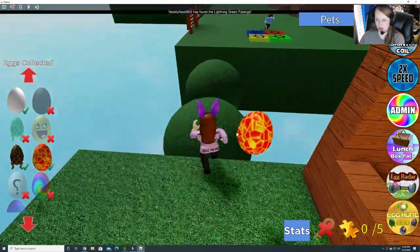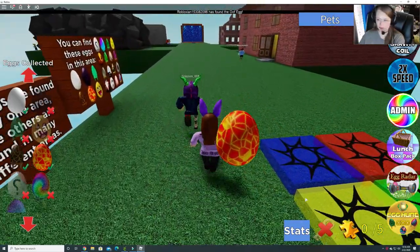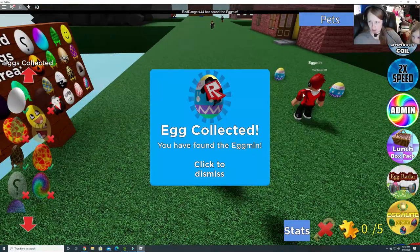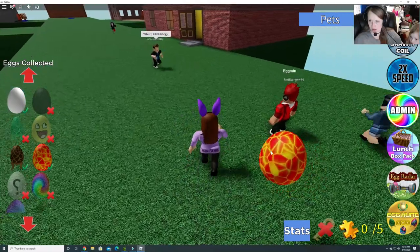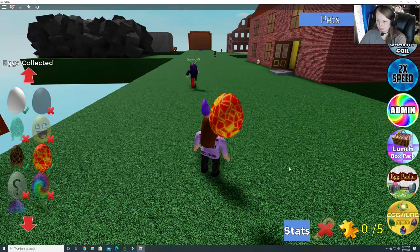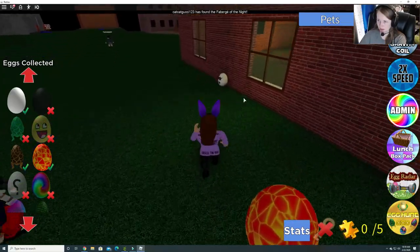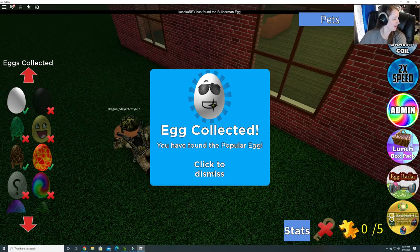Let's go back across and see if we can find some more eggs. I got the Eggman egg — I'm not sure how. I guess because somebody came in, that got me the Eggman egg. Is this an egg right here? I got the egg — the popular egg. Good job. Now go touch the egg.